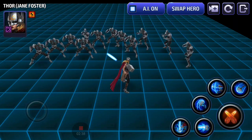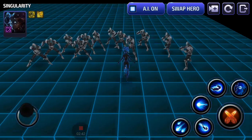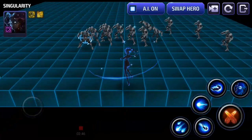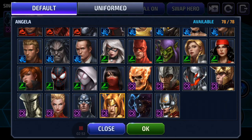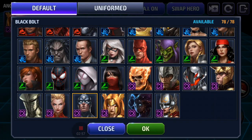Singularity only has one iframe on her fifth skill. Her other attacks have minor movement that can cause iframe-like dodges, but they're not true iframes. Angela has no iframes. Black Bolt has no iframes — his first skill has movement, but no actual iframes on his skills.